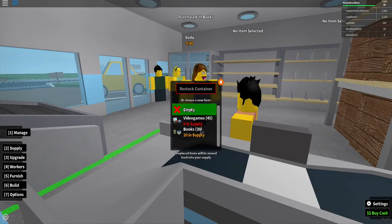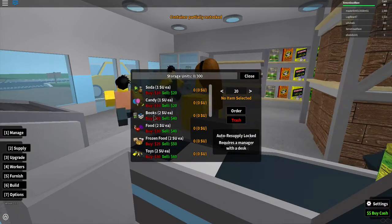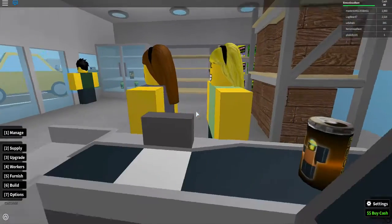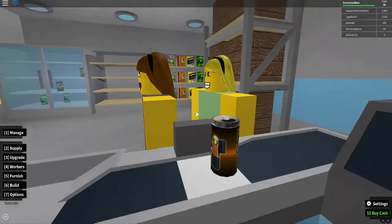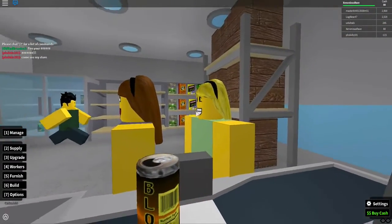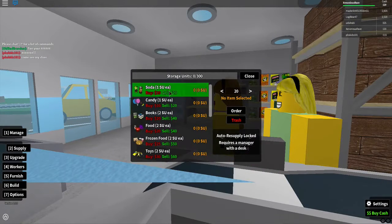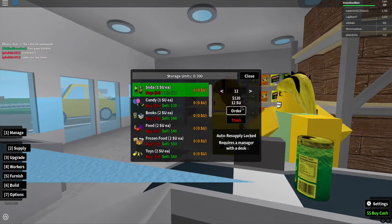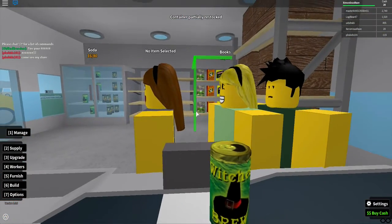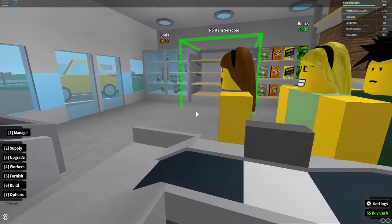I'll buy some books and put them in there — it's gonna start filling up with books. We bought them for 20 and we're gonna sell them each for 40. Trust me, these things are gonna sell quick. Holy cow, ladies, how many sodas are you gonna buy? This lady doesn't have any more teeth from all this soda. Shame on you. Okay, so we're gonna have to buy some more — let's put in 12 more sodas and restock the container.